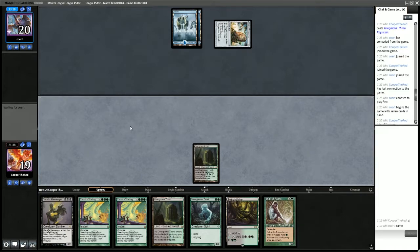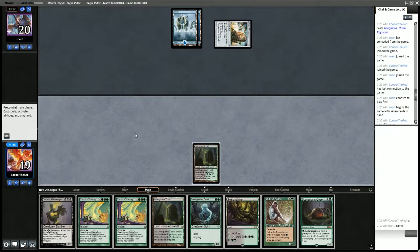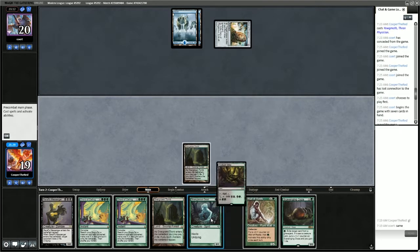We'll play Strangleroot Geist. We could also go for Wall of Roots here — if we get a Young Wolf off the top I would be more into that, but Wall of Roots will be fine next turn where we can two-spell. So maybe we'll just play Twilight Mire and Strangleroot Geist.